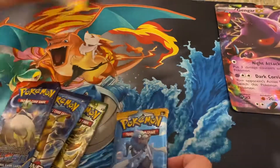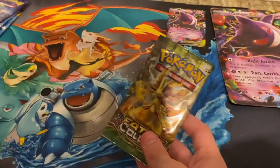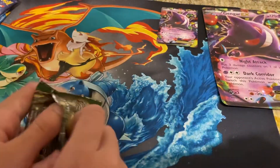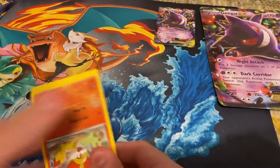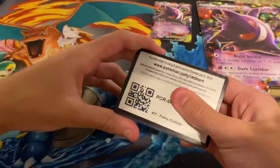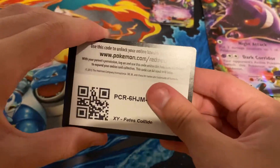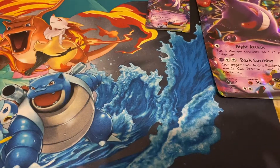Okay, so let's start with these packs. I'm just gonna do XY packs first — XY Fates Collide pack. Let's open this baby up. XY Fates Collide — and the code. My sister's being a little cranky head.